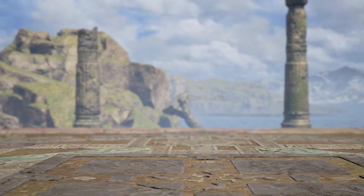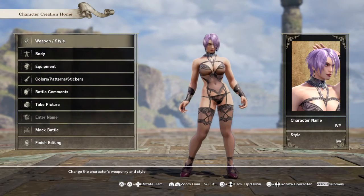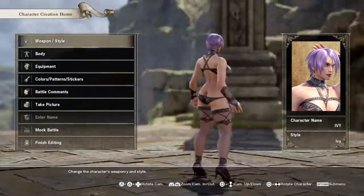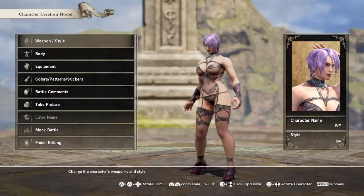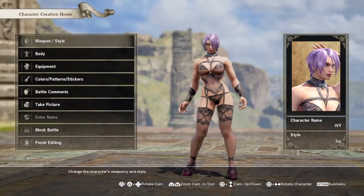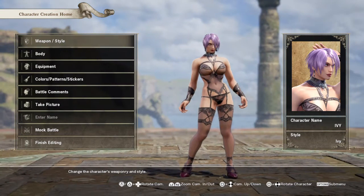Another one the DLC gave me. If you're gonna give me it, I'm gonna make it. Just put Ivy in slightly purple hair and then gave her the SC5 DLC outfit, I think. Yeah, it's originally an SC5 outfit and now it's back in SC6. And this is what they gave me, so I put her in it.